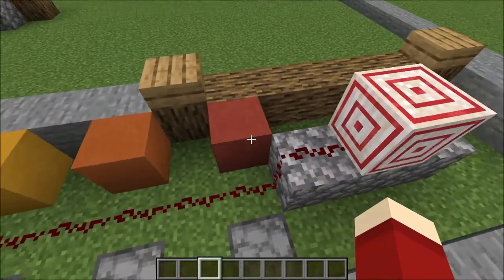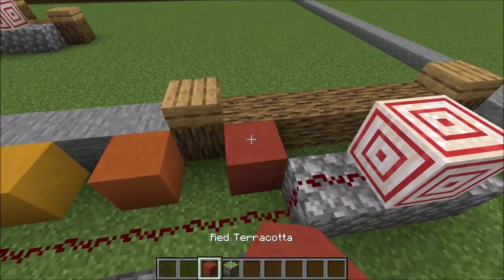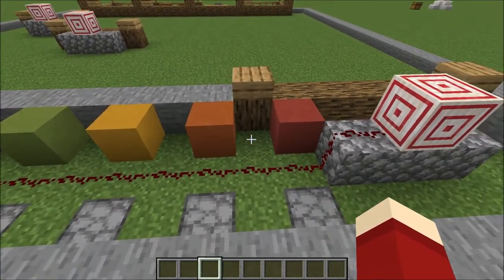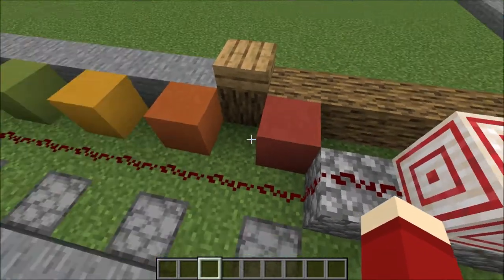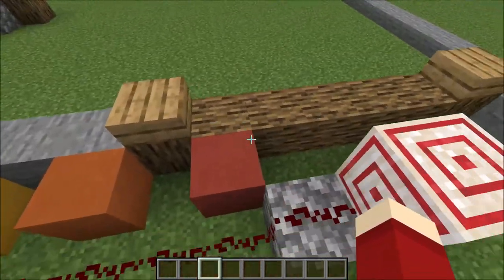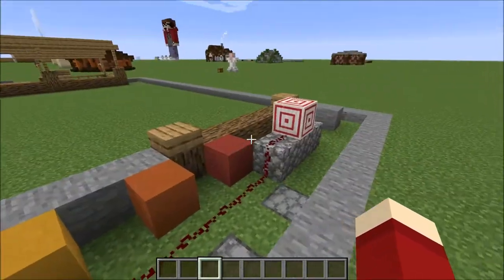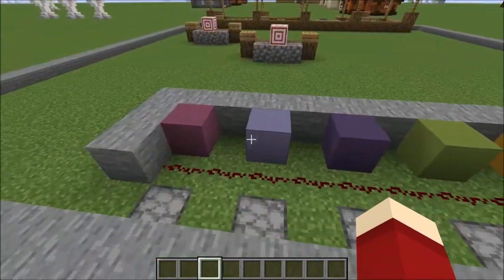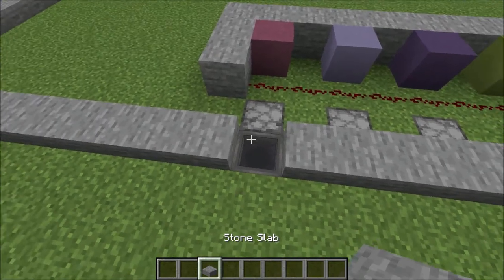Whenever the redstone signal passes one of these blocks — a terracotta block with a sticky piston underneath — the sticky piston raises the block up and shows you how many points you have. If you hit the outside edge, just that one piston gets raised, giving you one point. Hit closer in and you might get two or three points.